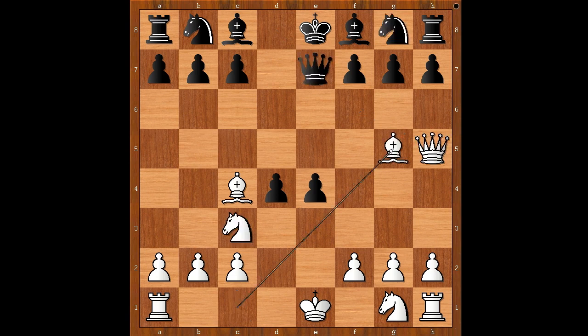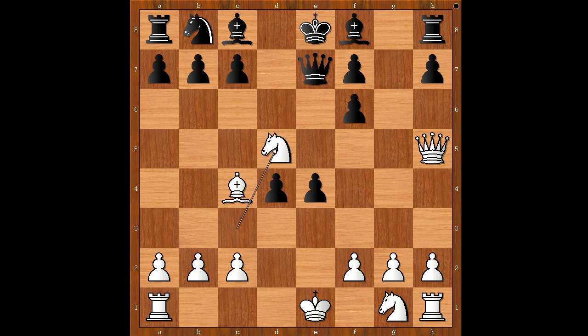Bishop to g5. Nf6. Bishop takes on f6. Queen takes on f6. G takes on f6 is also played, and after Nd5, Queen to d6, Black is okay. Back to our game — Queen takes on f6 was played.